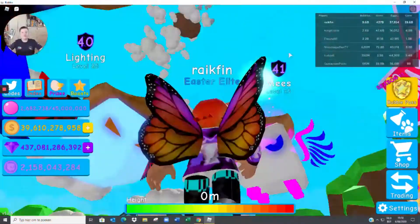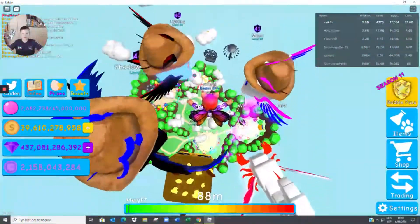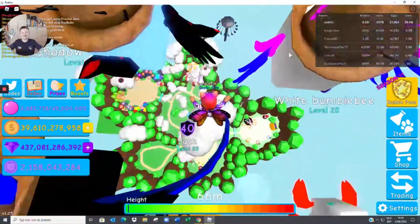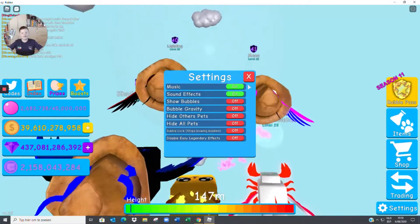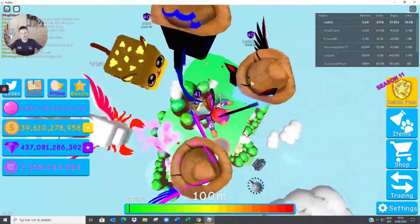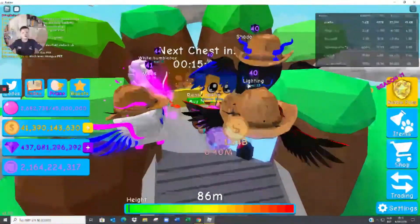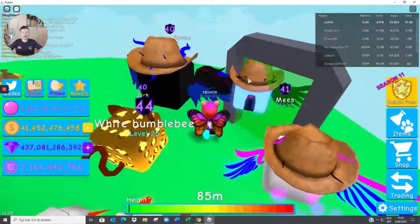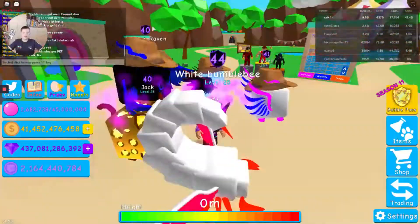Keep going through portals, skipping some, going like this — and here we are at the coins area. I got 1.84 billion. Now I'm going to show you a little tour of how the event works and then you'll see what happens next.